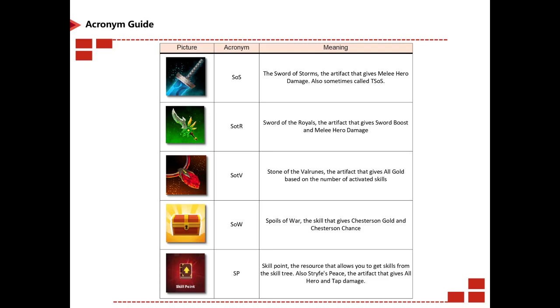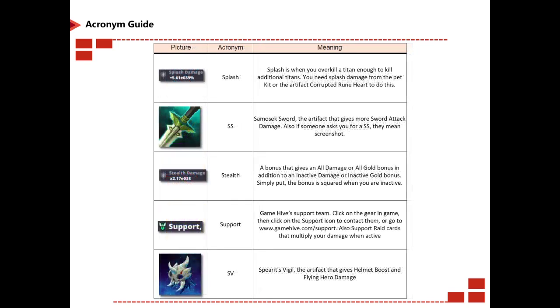Splash is just how it sounds. SS is Shadow Sword, just how it sounds. Support can be two things: Game Hive's support team — click on the gear in the game then click the support icon, or go to gamehive.com/support — or it can mean support raid cards that multiply your damage when activated. SV is Servant Visual.